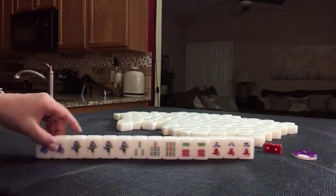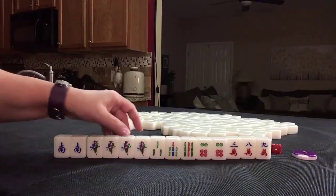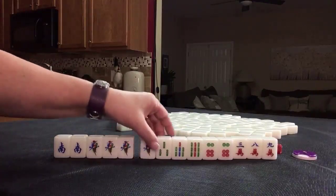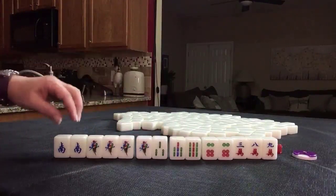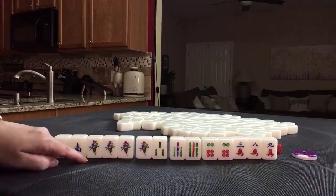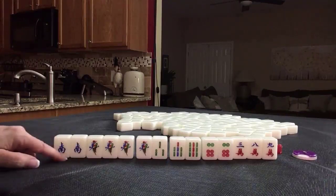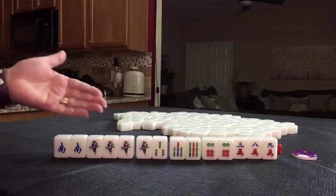Discard these first. Pung here, wind of the round. Here's a Pung. Potential chow, potential chow. One, two, three, four blocks — all we need is another block for a pair. Pung, Pung, chow, chow. We need a pair.